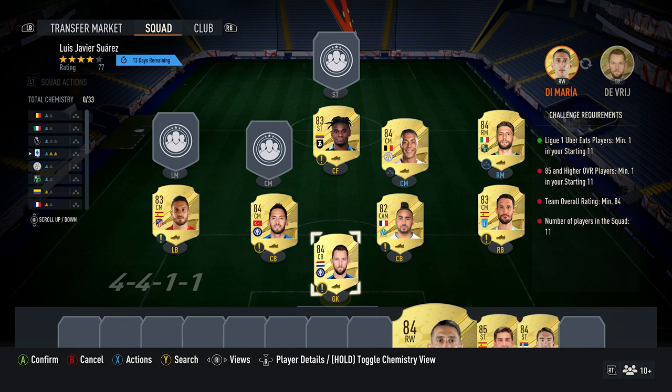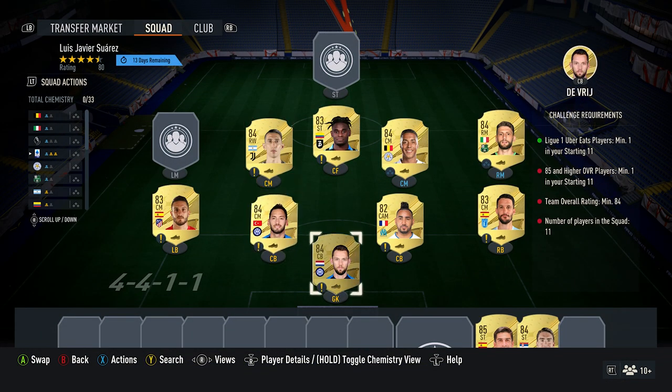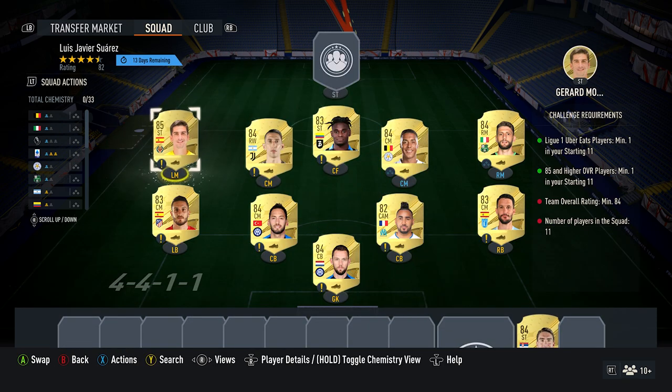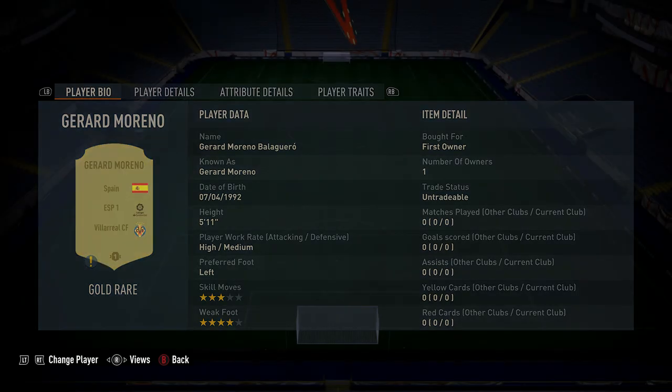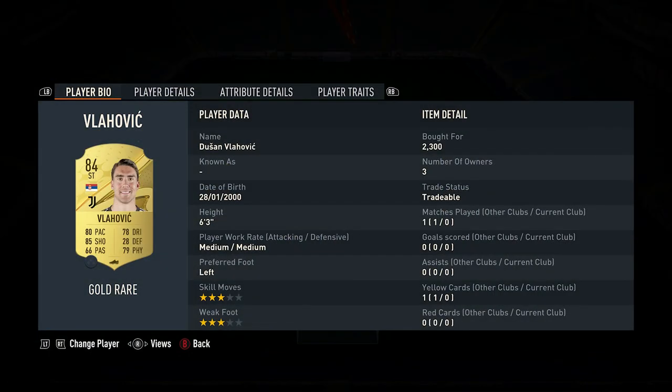The center mid on the left is Angel Di Maria — you should be able to get him for around about 2,200, plays for Juventus in the Italian first league and he's Argentinian. The left midfielder, a striker, is Gerard Moreno — you should be able to pick him up for around about 5,900, plays for Villarreal in the Spanish first league and he's Spanish.